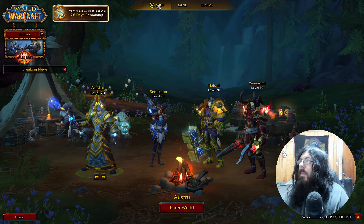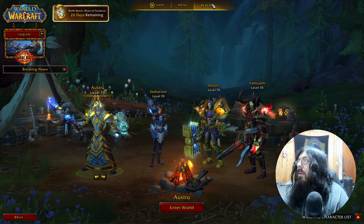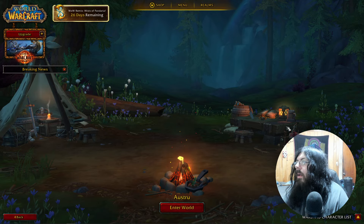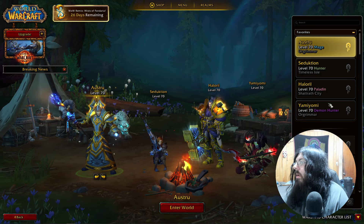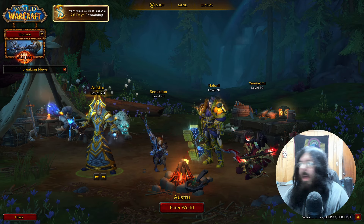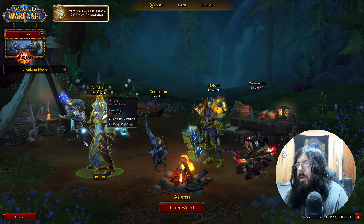All your stuff has been removed up here — so your shop is up there, menu up there. Instead of having it over here, it's now up at the top, which is not that big of a deal. You can turn them, twist them, turn them all around.